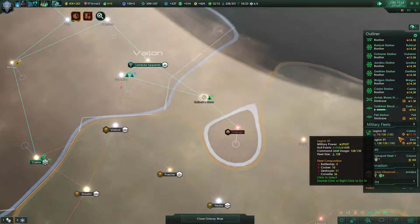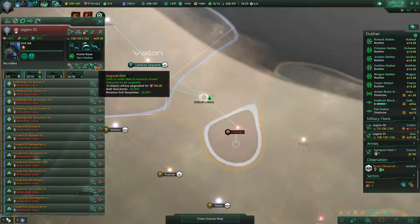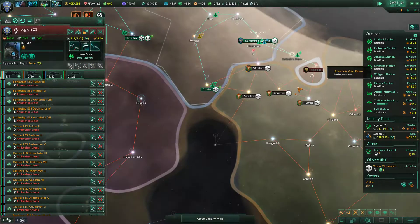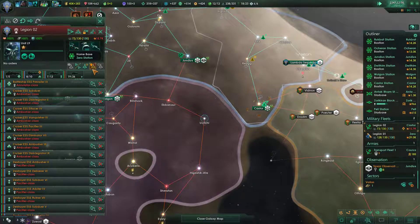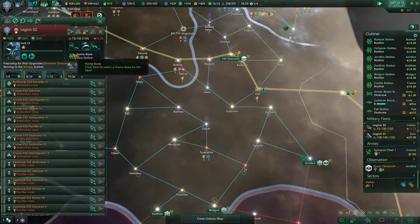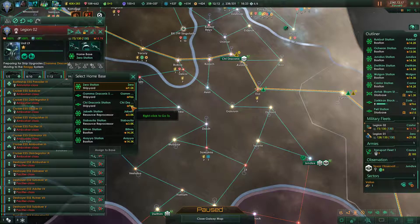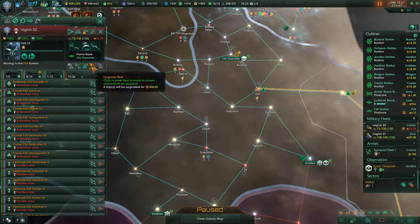We will of course need to upgrade our fleets, so we'll go ahead and upgrade this one since it's right at the shipyard anyway. And then this one — it'll take a little bit of time to get to the shipyard. Apparently it's going all the way back. Let's base it out of Chi Draconis.